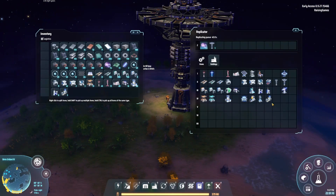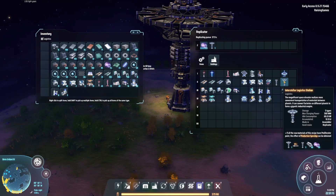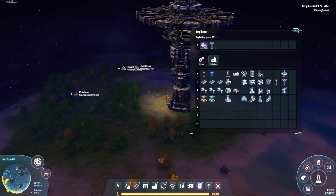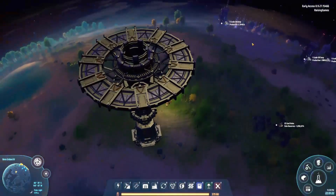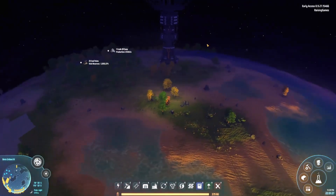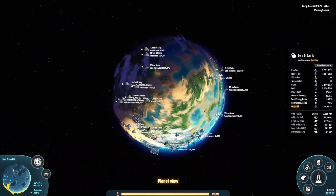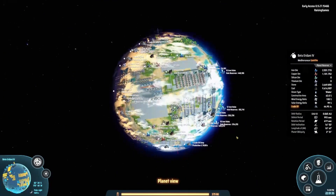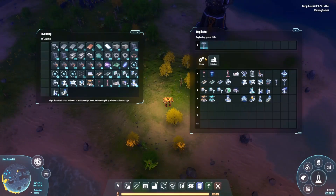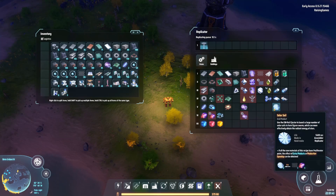I skipped from the Planetary Logistics Station all the way up to the Interstellar Logistics Station, which is effectively going to allow us to transport materials between our two worlds. Because right now our titanium supply is on another planet, and we also need to get high-grade silicon, which we don't have any of on this world. And we are going to need that if we want to continue progressing. I'd like to probably start looking into getting the solar sails going and begin that process.